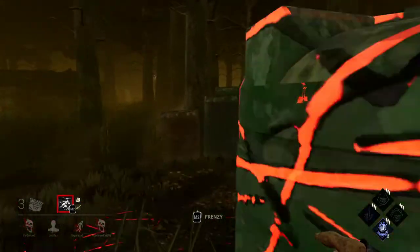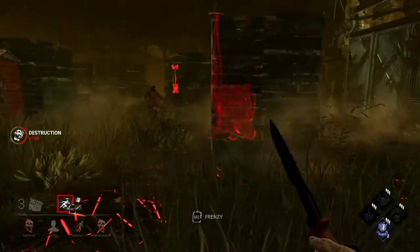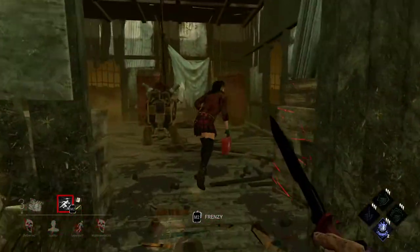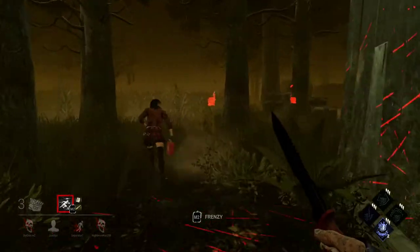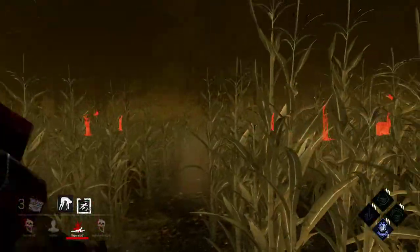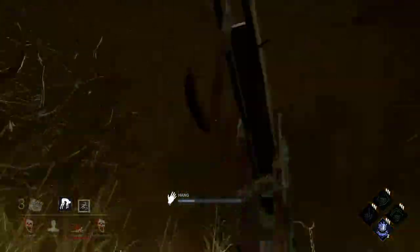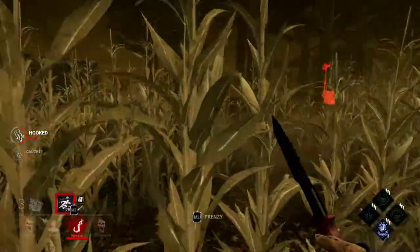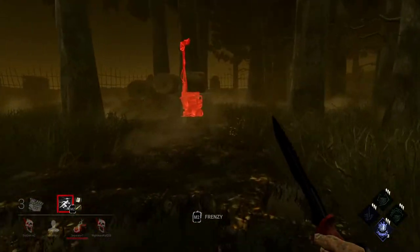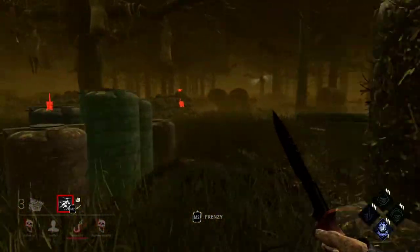Oh, she got stuck. The dead hard will save you as per usual. These are all safe pallets, and there's no shack pallet either. I don't know where she thinks she's gonna go. Spinning me isn't really gonna do anything. I think that auto-aim literally just helped me out there. Now what I'm gonna do is I'm not gonna put her in the basement — she's on first hook. I want this other Nia to come save her. I don't get anything on Barbecue. I used to run Whispers on Legion, but I don't anymore, and I'm really starting to think that maybe I should put it back on — this happens a lot.